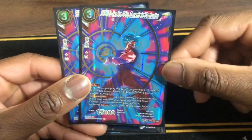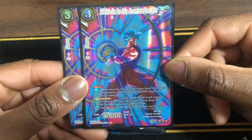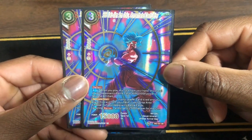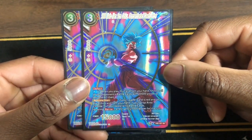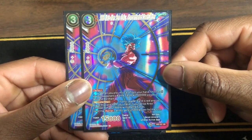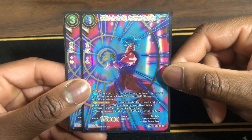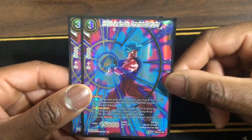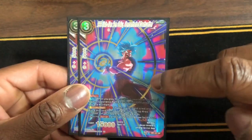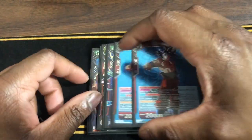Next we have Super Saiyan Blue Kaioken Son Goku, Concentrated Destruction. It's a deflect: when you play this card from your hand, choose all of your opponent's back cards with 20k power or less and KO them. Activate Main: if your leader is ready and you place this card from your hand in your drop area, choose one of your opponent's battle cards ignoring Barrier and it gets minus 25k power for the turn. We keep these in hand for Lord Slug because I hate that card.